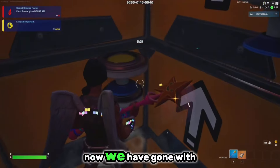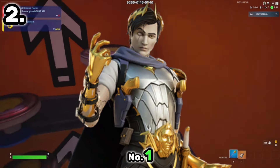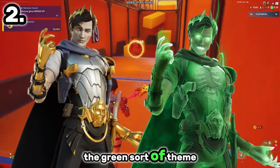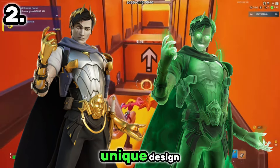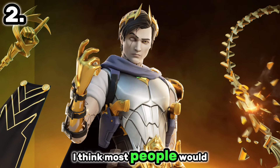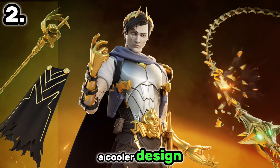But coming in at number 2, we have gone with Ascendant Midas. You could easily put this number 1 because it is just such a good skin. With the different styles it has as well — with the regular and then the green sort of theme with the glow — that one is really cool. Such a unique design that you'd imagine took Epic Games quite a while to make, unlike some of the other versions. Really good outfit. I think most people would agree that it has to be at least top 3.